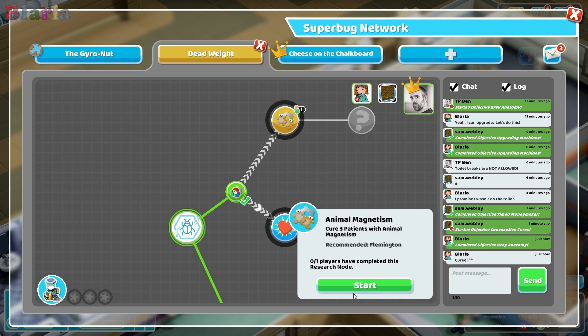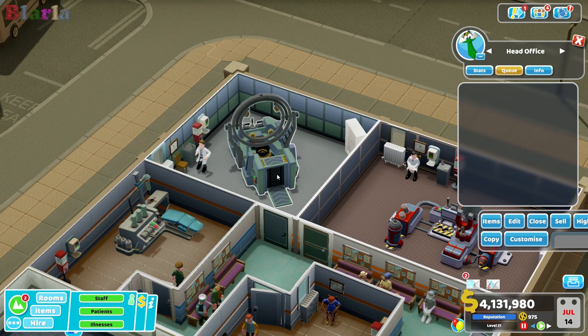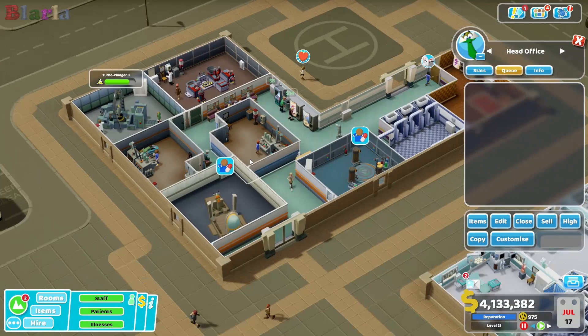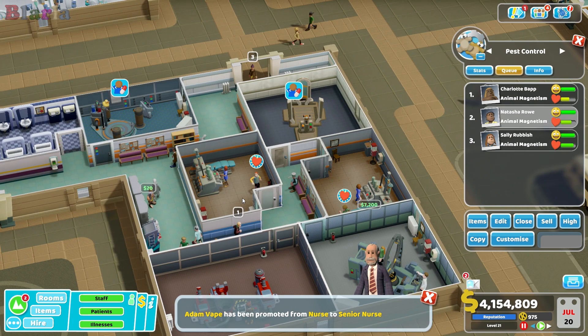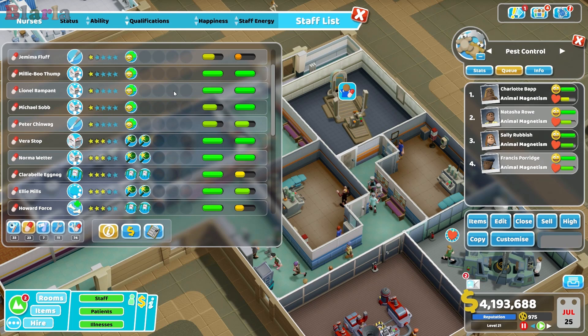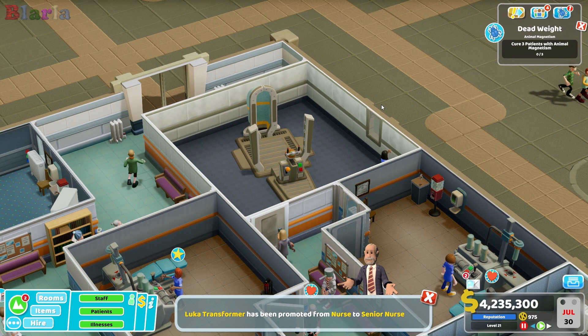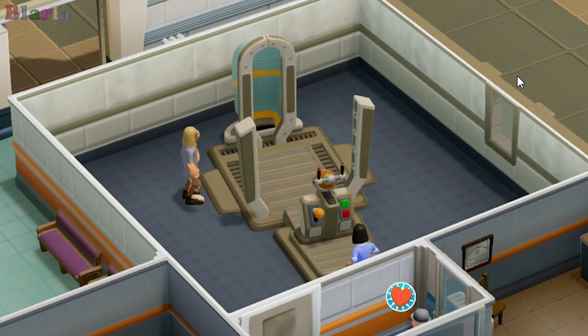So I'm not going to waste any time - we're going to jump straight into Animal Magnetism. So this is cure another three patients with Animal Magnetism, which is not this - this is the head office. So we want Pest Control. Here it is. And we need a nurse. We definitely need a nurse. We do have three patients lined up for Pest Control - four. Fantastic. Let's find ourselves a treatment nurse that can do this, that's fairly well rested. She was on break and she's pretty well rested. So she can now bish bash bosh through these patients. Just a sonic wave blast them off.